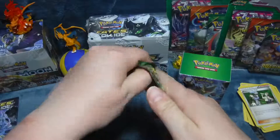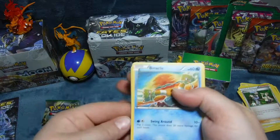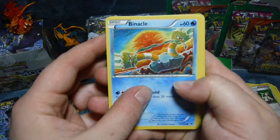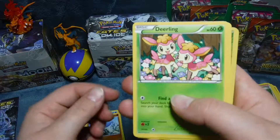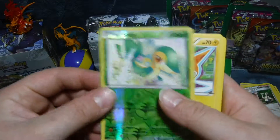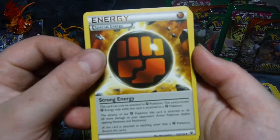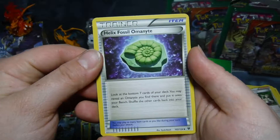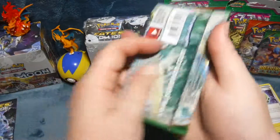Number three. Another Snubble — that's a cute one — and Deerling. Shiny. A special energy, Strong Energy. Helix Fossil. Nothing too crazy in that one, and the last one.